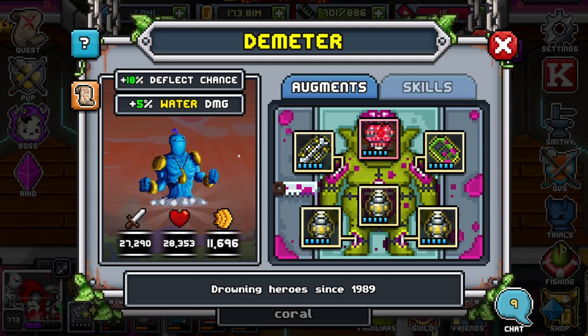If you don't have a deflect tank and don't know what else to farm and feel like your team is complete — it's not. You need to get a deflect chance familiar, whether it's Demeter, Jello, or even Hilarious. But you want at least a legendary or better if you want a decent one in your arsenal so you can stack your pumps higher.